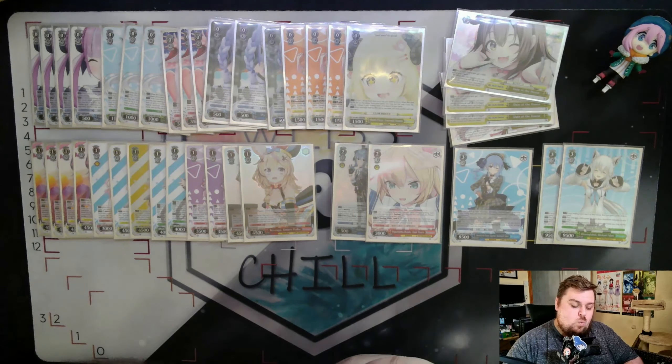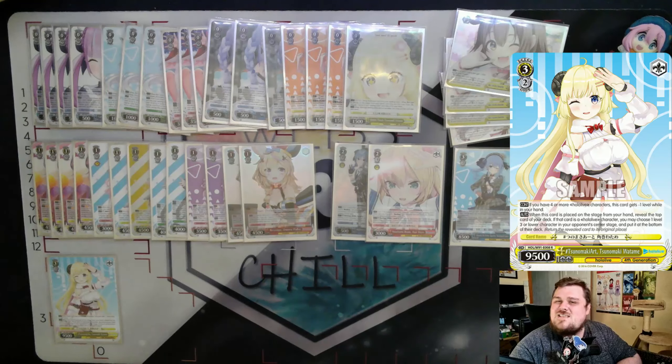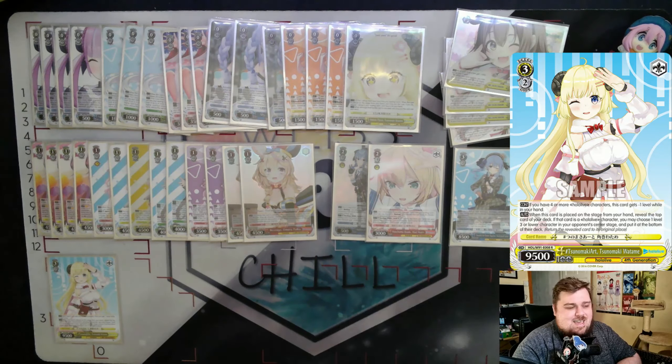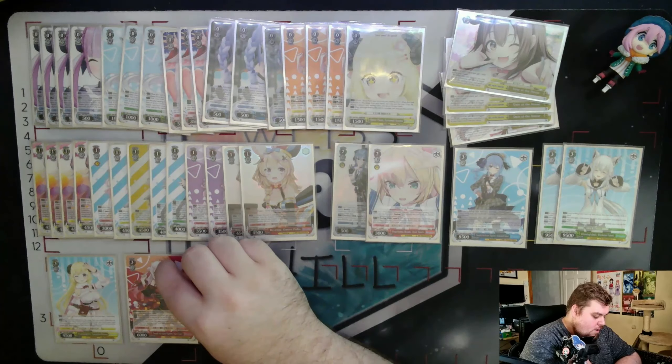We run one copy of Tsunomaki Watame — another four or more early play. When this card comes into play from hand, you may reveal the top card of your deck; if it's a Hololive character, you choose one of your opponent's center stage characters and put it to the bottom of their deck. It's a bottom-deck removal, which is great because your opponent can't encore it since it doesn't hit the waiting room. As a one-of, it handles fantastic matchups like Mushoku Tensei and Quintessential Quintuplets.